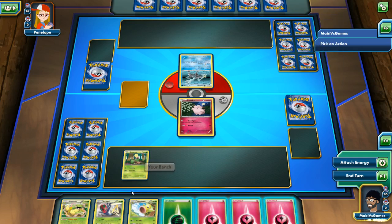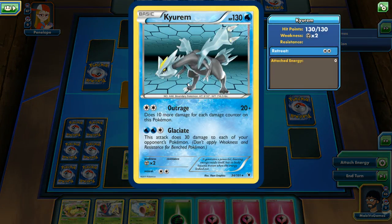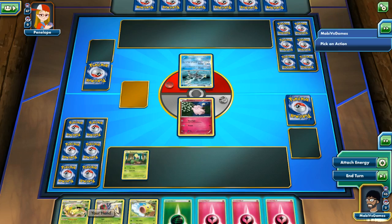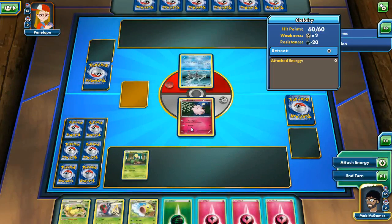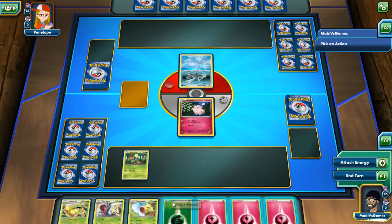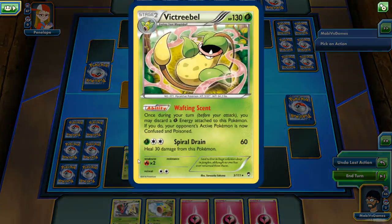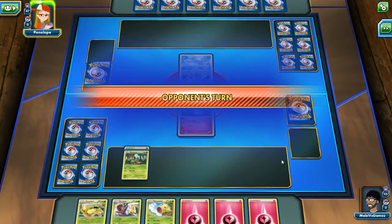Alright, at least we can start setting it up. We're fighting a Kyurem — 130 HP — Outrage and Glaciate. This attack does 30 damage to each of my Pokemon. God dang, what a very strong card. I wish I threw Weepinbell out first. What I can do right now is buff him up until he gets three, then switch him out as quick as possible. The good thing about Bellsprout and Weepinbell is it only needs one Grass Energy to be pretty effective.